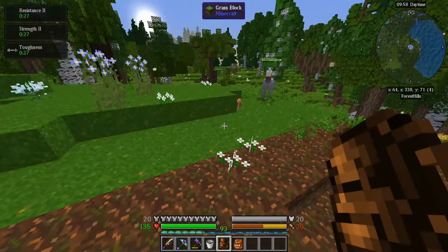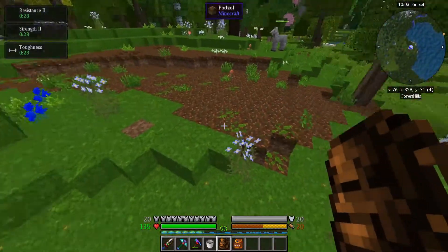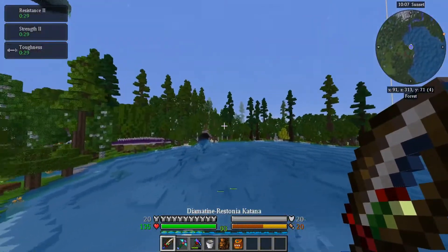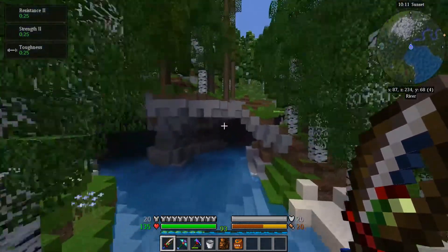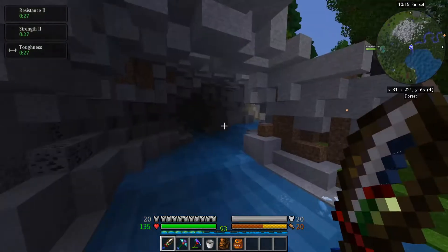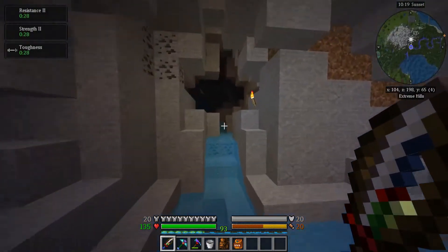I'm gonna put my Thumbcraft area over here — this is gonna be like my Thumbcraft tower here. I wanted the shears so I could get these poison ivy plants, because they're destroyed if you break them with anything but shears. And the flax is the same way, actually. Flax you can make into terrariums.